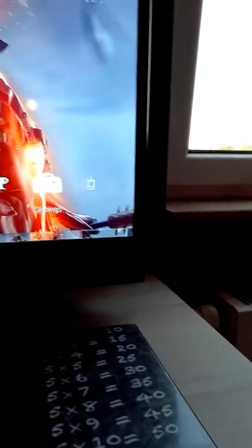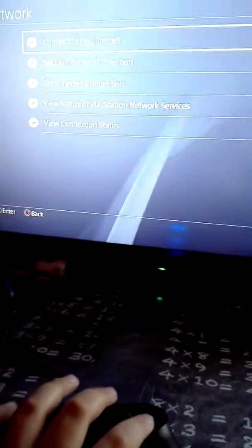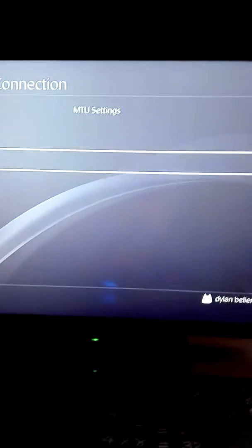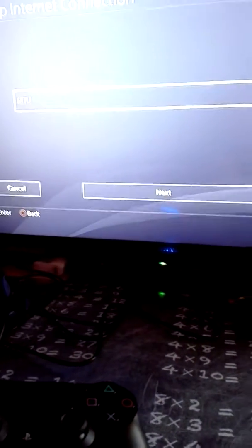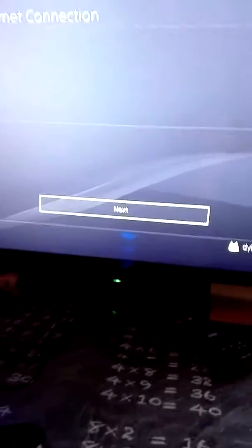Straight to the tutorial: what you want to do is go on Settings, then Network, then Set Up Internet Connection. Do whatever connection you use. Click on Custom, then Automatic, then specify the Manual MTU settings — you have to change it. I changed it to 899, which is the best, but you can also change it to 100.